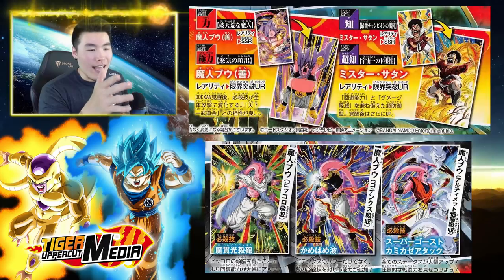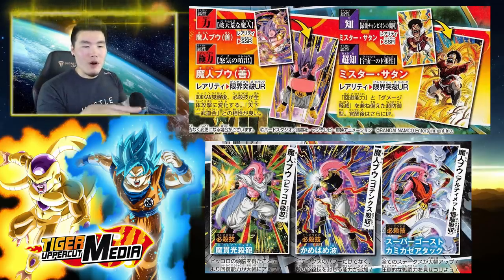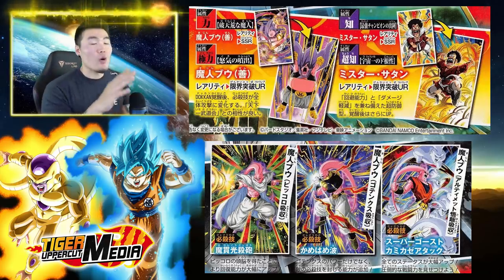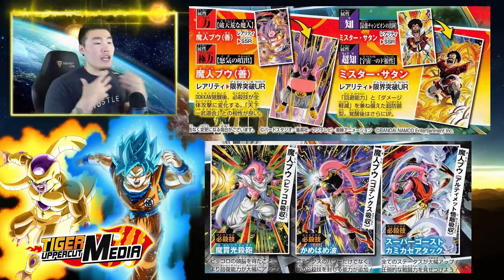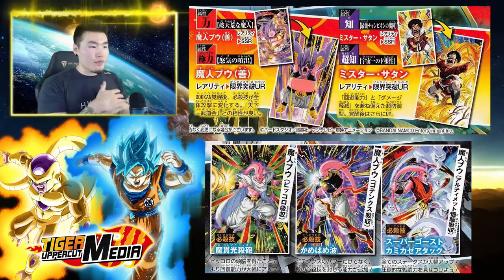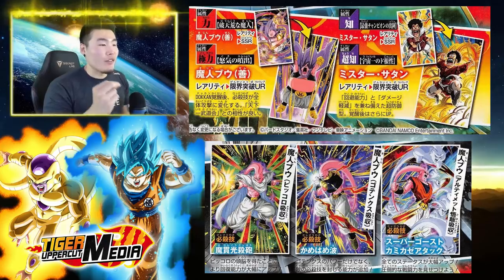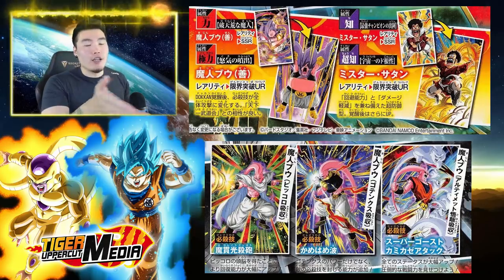Let's start with the STR Majin Buu — that's the good Buu, the fat Buu. He's an orb changer but not a great unit right now. However, once he gets his Dokkan Awakening, he will actually get an AoE Super Attack, or an Attack All Super Attack. Depending on how much of a buff he gets on his passive, he might actually be a good sub for World Tournament if you don't have LR Broly or some of the other AoE units. Both the good Buu and a new Hercule card will be Dokkan Awakened using the Super Buu Dokkan Fest Medals.